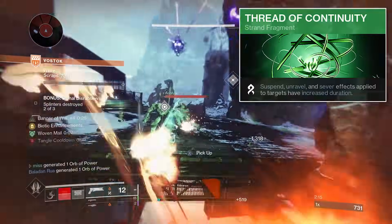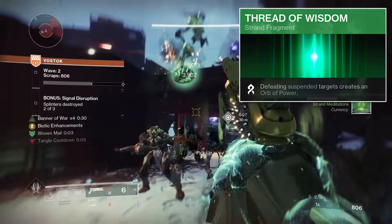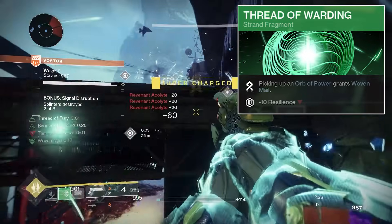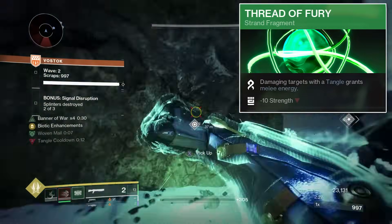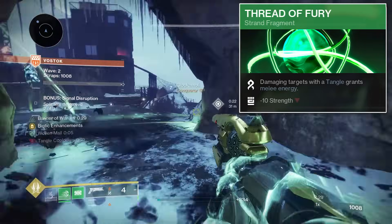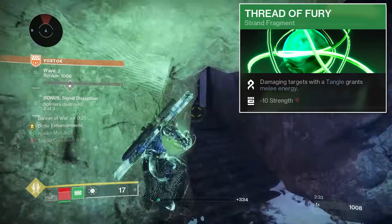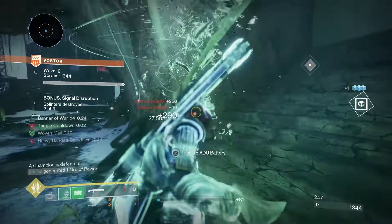For the aspects: Thread of Continuity so suspended enemies last longer, Thread of Wisdom to get orbs of power from suspended enemies, and Thread of Warding so suspended enemies we kill and generate orbs from give us Woven Mail. Thread of Fury so the Tangles we get from killing suspended enemies — if we throw them at an enemy — we get melee energy back. This build loops into itself insanely well, and that's why we're using it.